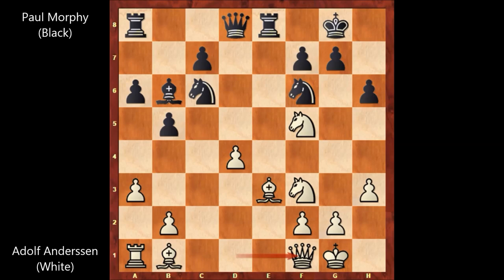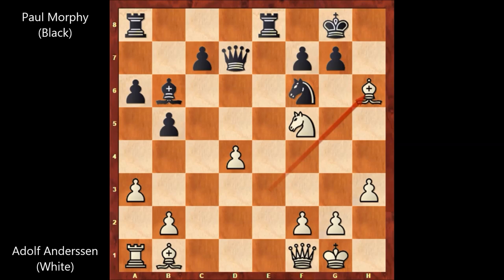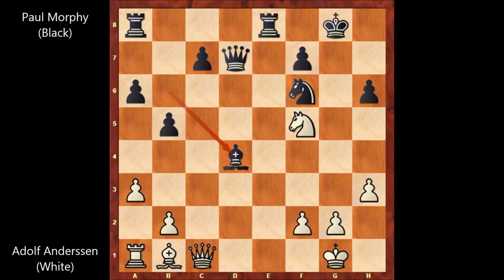Morphy captured the rook. Queen takes on f1, knight to e7, knight 3 to h4, knight takes knight, knight takes knight, queen to d7. Bishop takes on h6 by Anderson — sacrificing the bishop to create a killer attacking position. What a move! Paul Morphy captured the bishop, but then queen to c1 attacking the pawn, bishop takes on d4, but then queen takes on h4. And suddenly, Adolf Anderson has a very annoying attacking position for black.